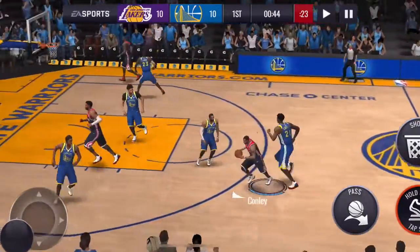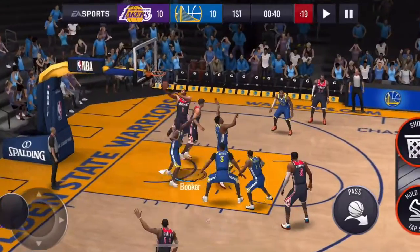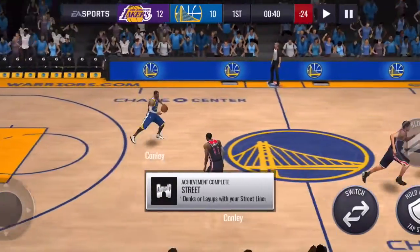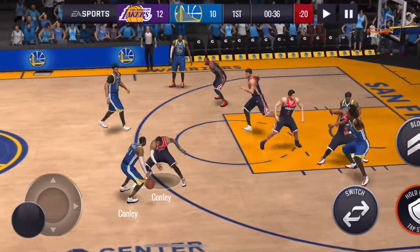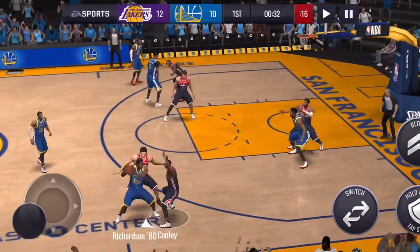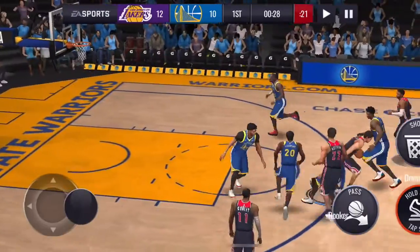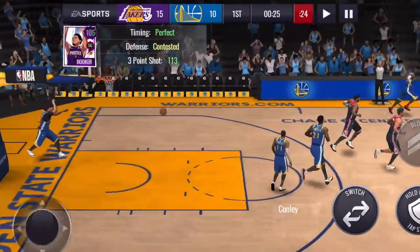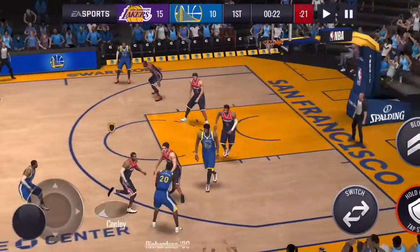You guys can see it in this game. Let's get a dunk going — whoa, what kind of dunk was that?! That was dope, man. That animation was dope! All right, D-Book, I see you. Let's go D-Book — cash, let's go! Oh my gosh, this D-Book card is on fire right now, it's not even funny.